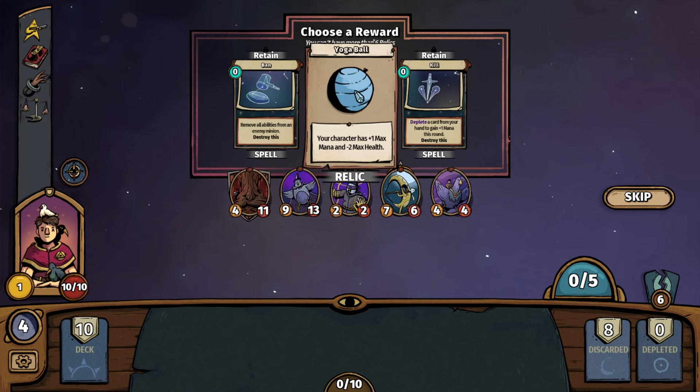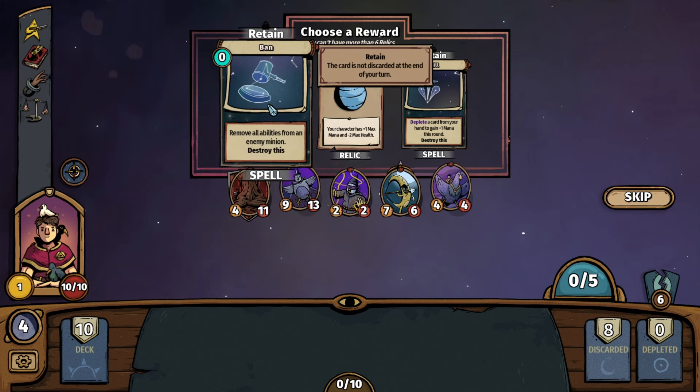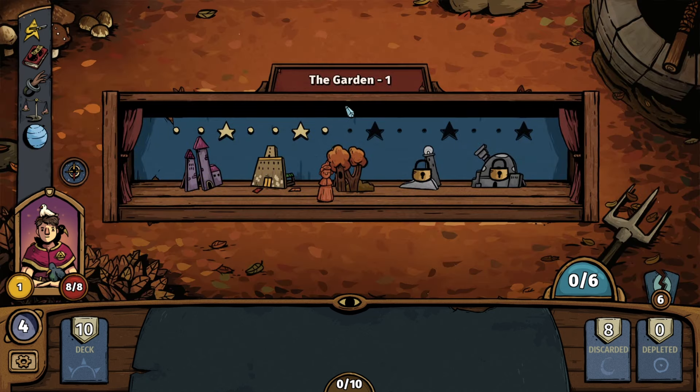We have Ban and we have your character gets plus one max mana, minus two max health — that's kind of tempting. More mana is good for us, we can do some things with that. Or remove all abilities from an enemy minion. I'm going to go with the Yoga Ball. YOLO, my friends.